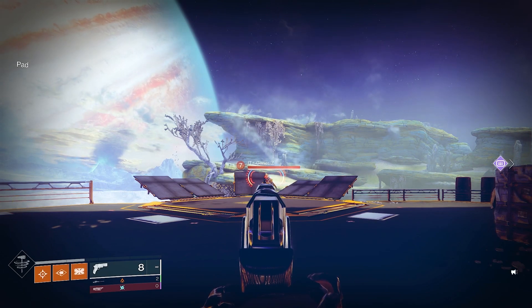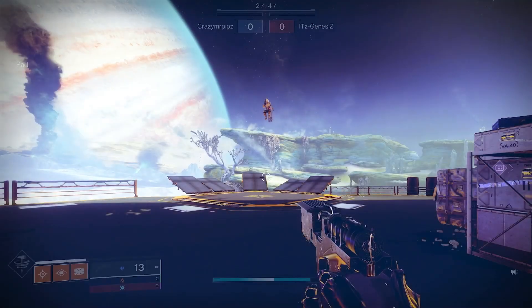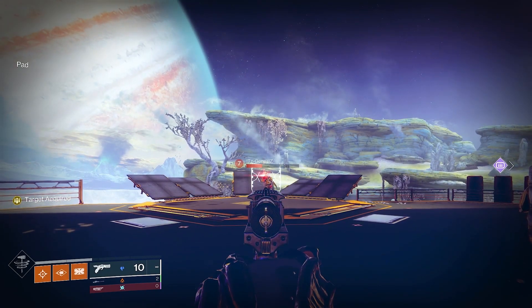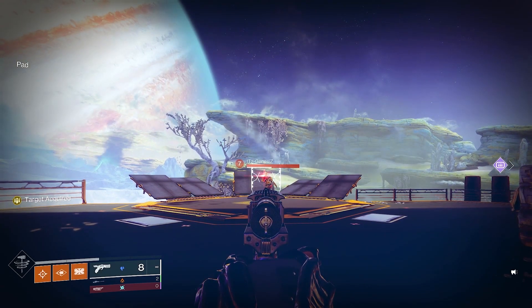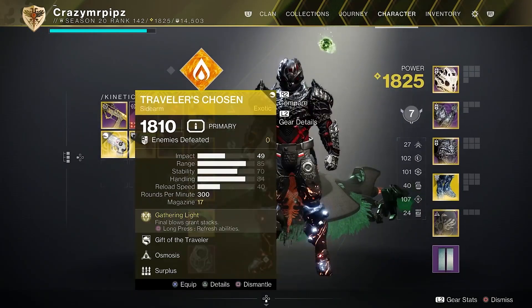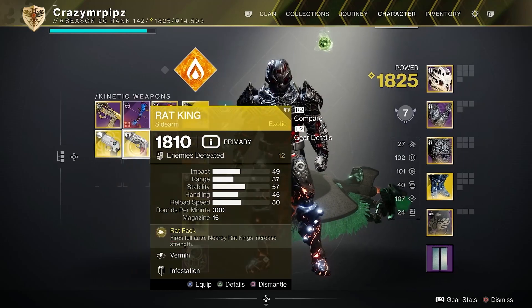And finally we have Cryostesia, the one that I want to test. 16 is 57, which is the max damage here. So it's 16 and a half, pretty much somewhere like that, where it starts fall off. So both of these — Cryostesia and Traveler's Chosen — barely have a meter, meter and a half over Rat King.